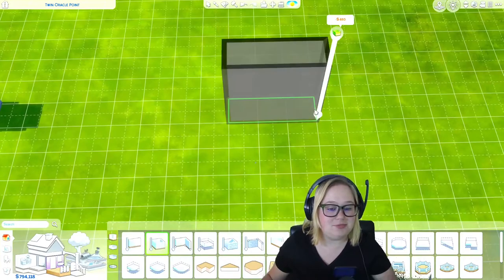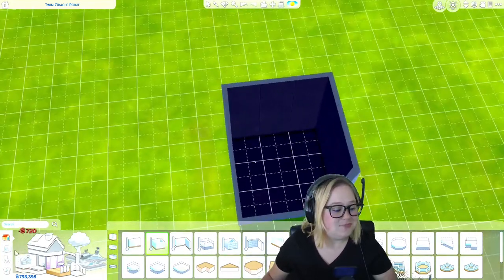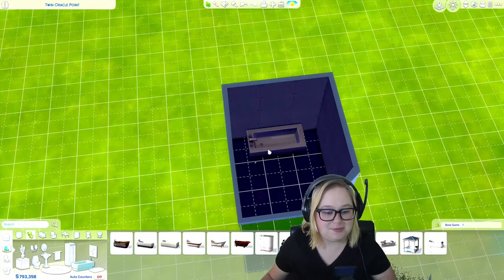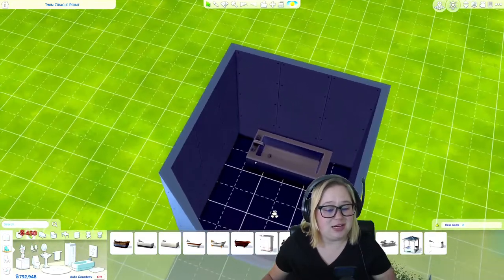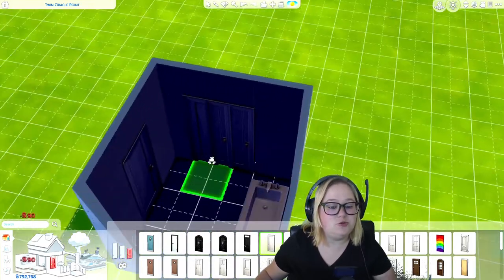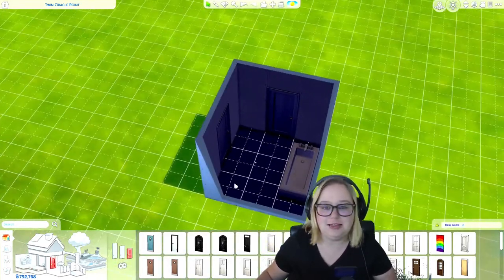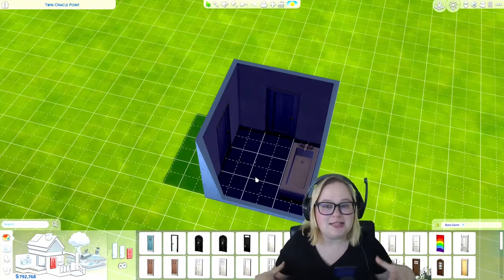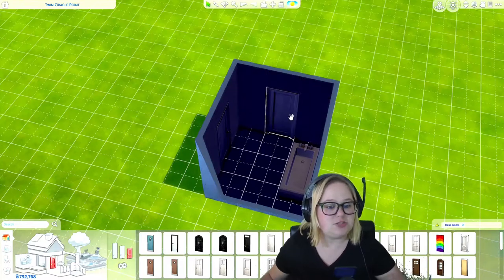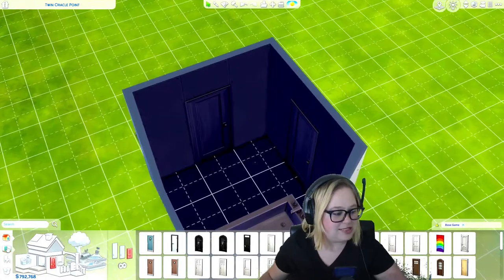This next build I like to call the Simple Base, because you can build this using just base game objects — so anybody in the game can make this bathroom and it comes out looking pretty cute. One of the fun features about this bathroom is it has two doors. So let's say this was a house and you needed a master bathroom, but you didn't have enough space for both a master bathroom and a guest bathroom. You could just pop two doors on it and it could serve as both your guest and master bathroom, and it works out perfectly.